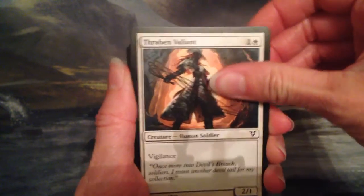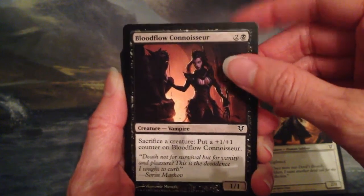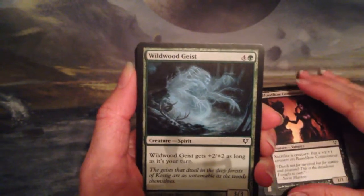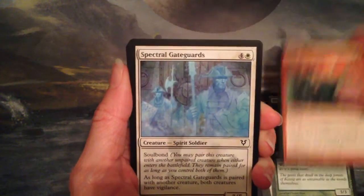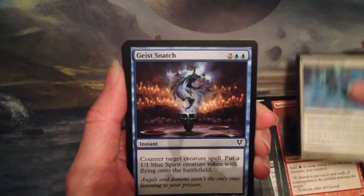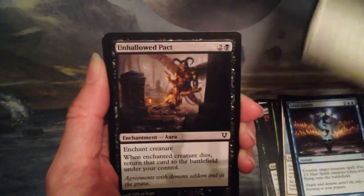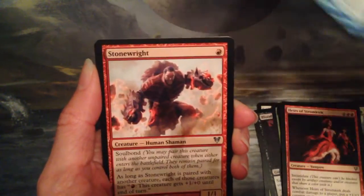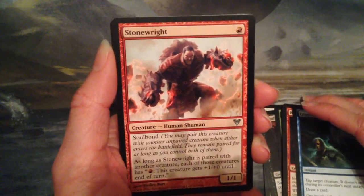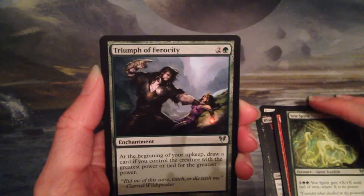I have Dryad Militant, Bloodflow Connoisseur — a vampire who is a connoisseur of the bloodflow, that's fine — Wildwood Geist, Battle Hymn, Speckled Gateguards, Geist Snatch, Zealous Strike, Unhallowed Pact, Heirs of Stromkirk, Crippling Chill. Into the uncommons: Stone Rite, Yew Spirit, and Triumph of Cruelty.